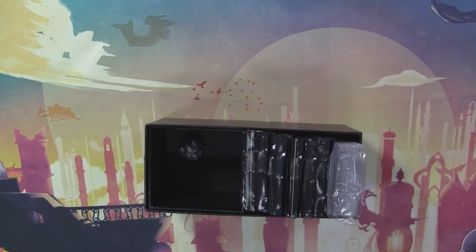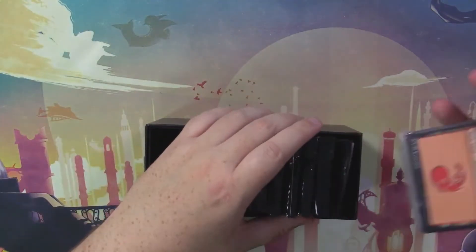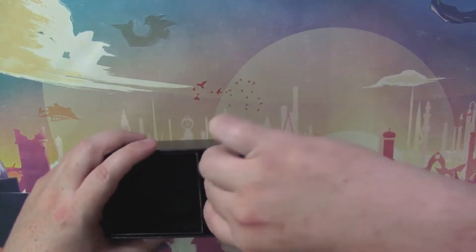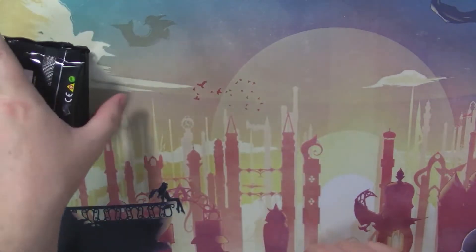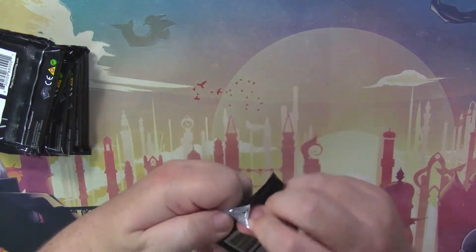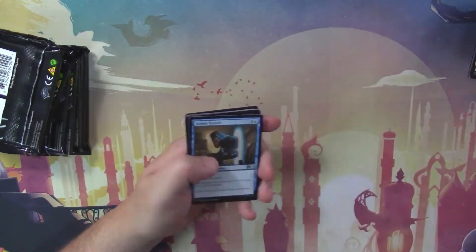Let's see what we find. We got a little black die. There it is. Got your land pack — we don't need that. Got your rules reference card — don't need that either. This is what we care about: those packs right there. Let's knock over all the packs and just get right in.